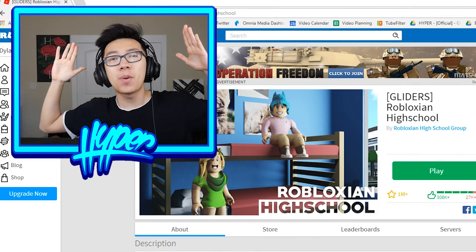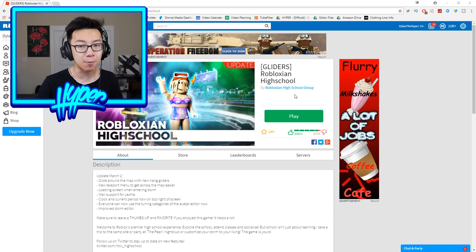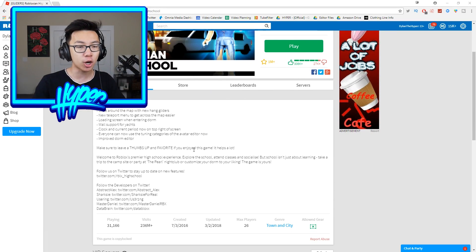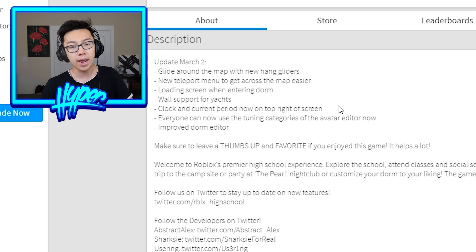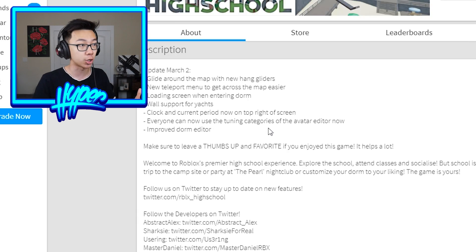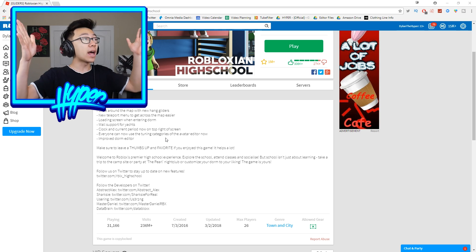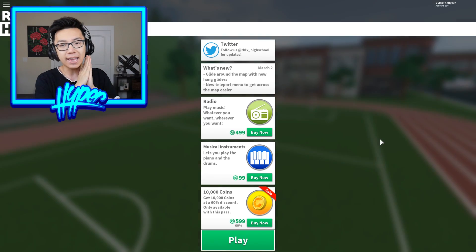What is going on guys? Zillner here, welcome back to a brand new episode of Roblox. Today guys we are gonna be playing Robloxian High School and as you guys can see by the title of the game, Robloxian High School actually just had another banger update. It says right here: update March 2nd — glide around the map with new hang gliders, new teleport menu to get across the map easier, loading screen whenever you enter a dorm, wall support for yachts — I have no idea what that means — and there is a clock and the current period on the top right of your Roblox screen. Everyone can now use the tuning categories of the avatar editor and the dorm editor is a lot better. All I know is they have gliders now so I can fly through the sky in the game, so I'm hyped.